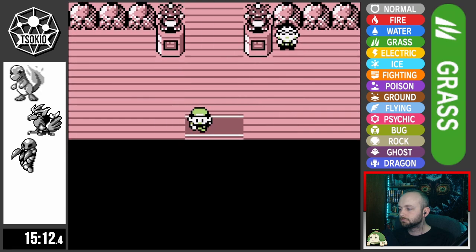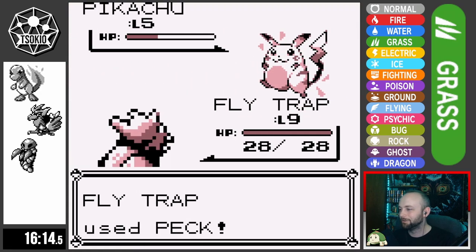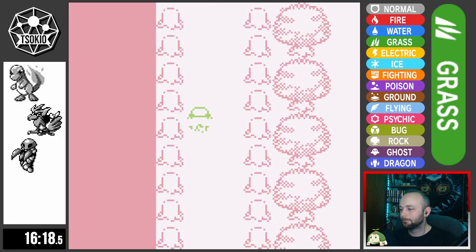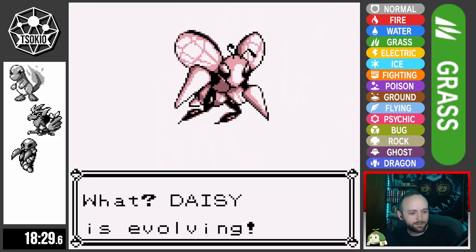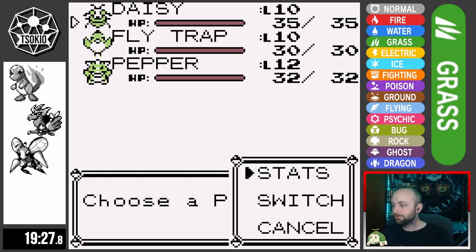I go train some more before Brock. In Viridian Forest we get a neat little interaction: since everything is Grass-type, Thundershock does really low damage to Spearow, while Spearow's Peck does massive damage to Pikachu — not something I thought I would ever say. We get Daisy to level 10 and evolved into Beedrill, Flytrap is level 10, and Pepper is level 12.